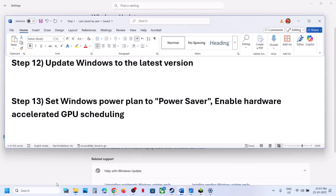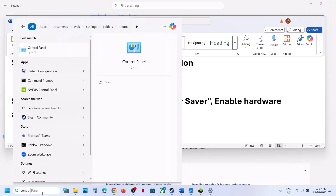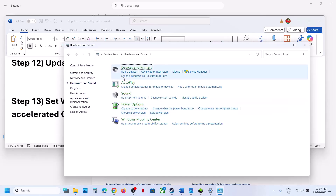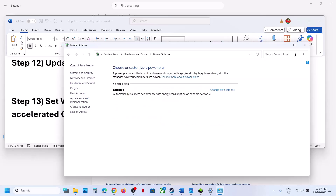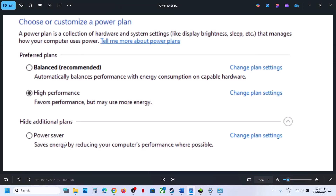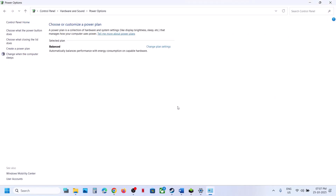Still not working? The next step is to try Power Saver mode. Type Control Panel in the Windows search box, go to Hardware and Sound, then Power Options. If you have Power Saver, select it, relaunch the game and check. You can also try Balanced or High Performance, but first try Power Saver.